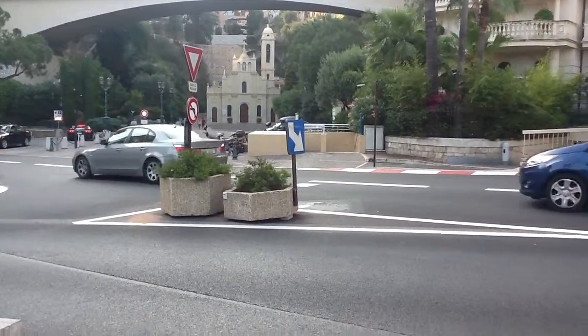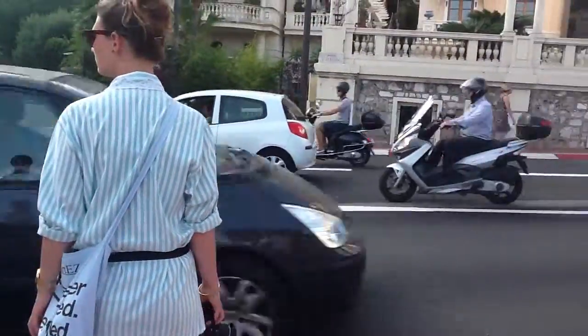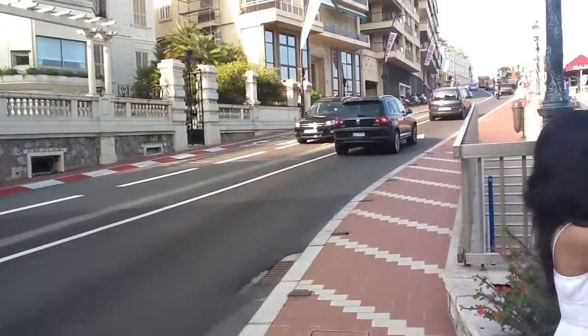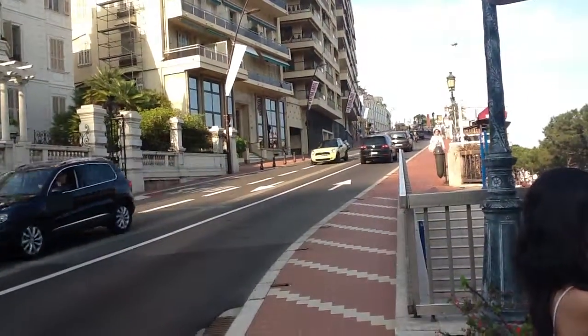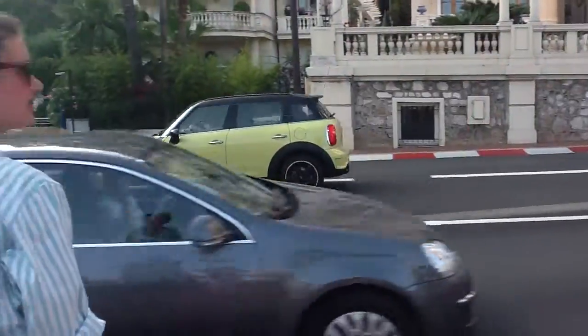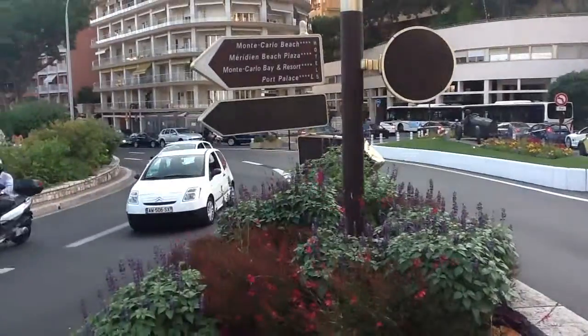Here, this is Sainte Dévote, the first turn in the F1 race. Here we can see the curbs, and the guys that will go all the way there — it leads to the casino. And here we have the entry to the pit lane, which looks like this.